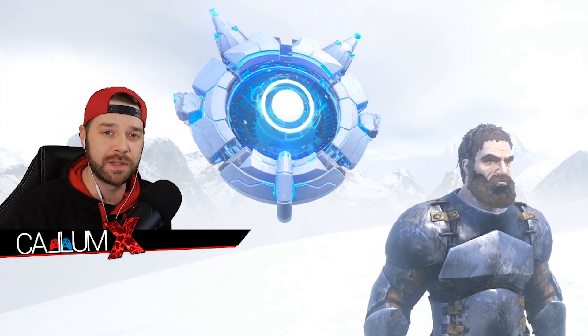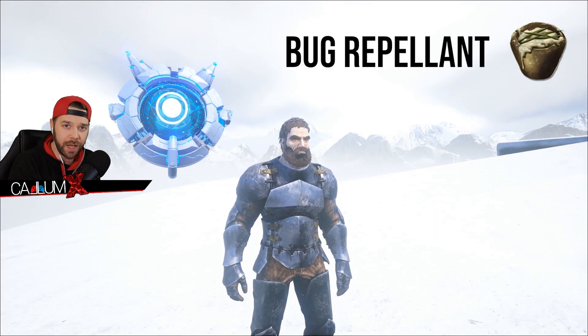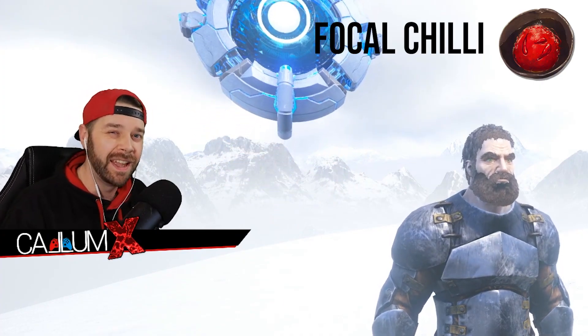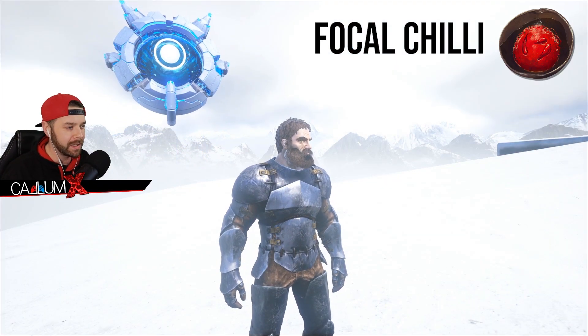So the first thing we're going to go into is what you need to prepare. Bug repellent is going to help keep away all the spiders, scorpions, bats, etc. Focal chili is another thing if you can make it — that little extra speed boost and stamina boost, that's going to be amazing.